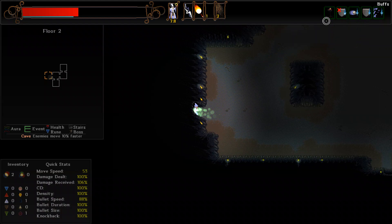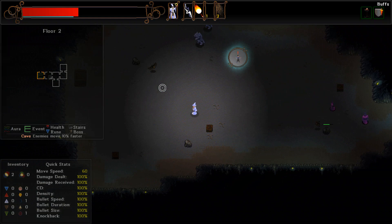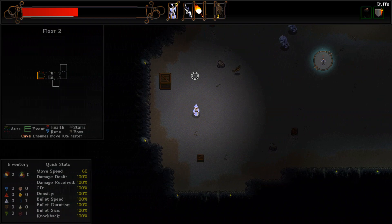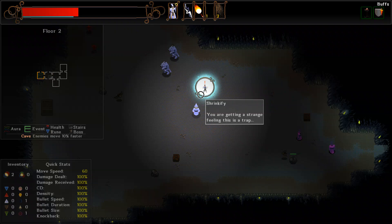These are mission rooms - different events that you can fire off. They typically grant either a large amount of experience or something in general. The ones I've seen were more or less escort missions where one person would follow you around and you'd have to protect them. This one looks kind of neat - it's a Shrinkify. You get a strange feeling that this is a trap. I'm not really sure if there's permanent death in these, but we'll see how it goes - and would you look at that, it shrunk us down! Exactly what it says.